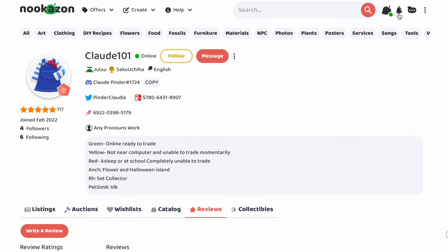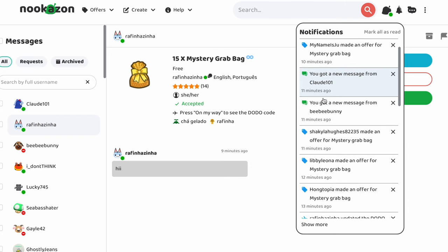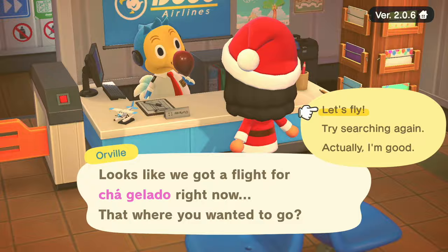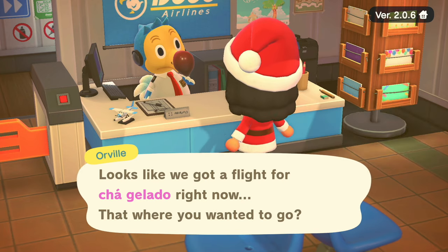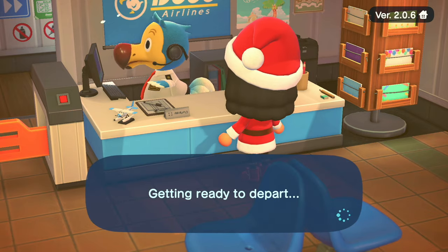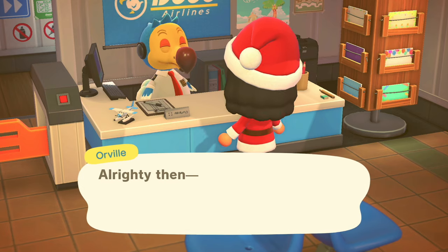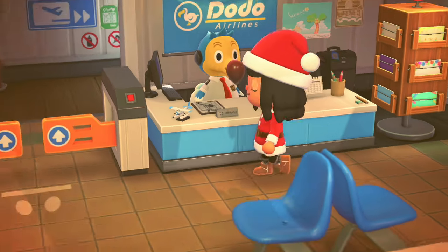Now somebody else sent their Dodo code, so let me go to them, click on my way, and we got the Dodo. We're going to head over to their island — this is fun, I want to be Santa every day! Oh my gosh, this island is called Shajaladu. I feel like they're Portuguese just looking at this name, and if you guys don't know, I'm actually part Portuguese. That is really cool — and Shajaladu means like iced tea, so that's a pretty cute name.